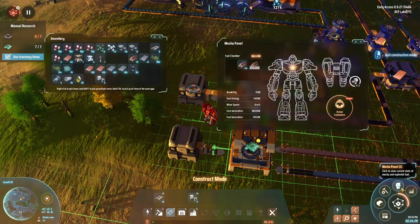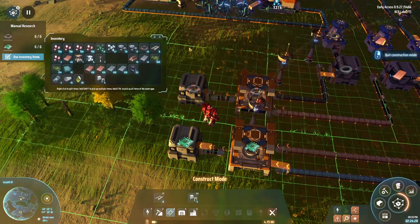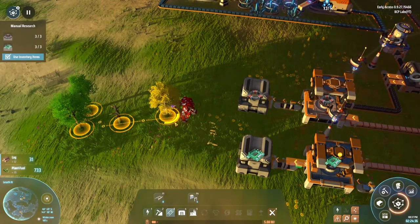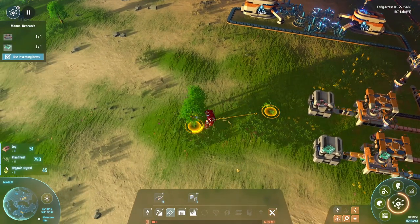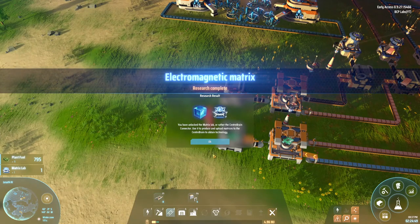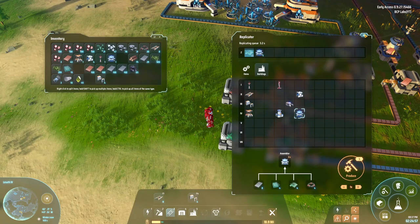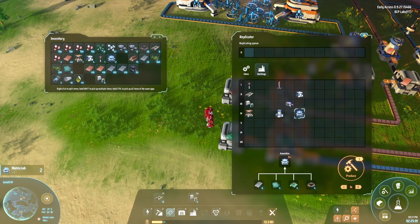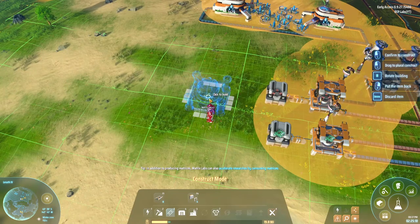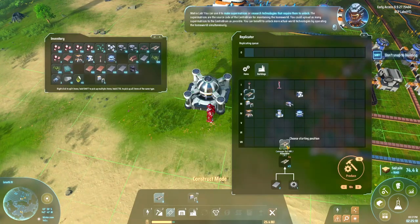Everything should be up and running except I have absolutely no power. I'm waiting for the drones to finish. Let's take these out so we can finish up the research, and in the meantime let's get rid of some more trees. Research done. Now what does this facility cost? This is why I made the glass. I'll just put it right there and make more conveyors.